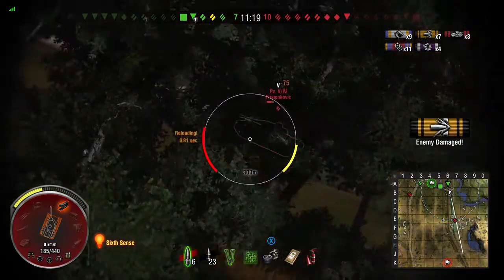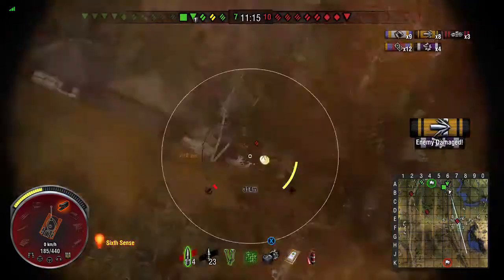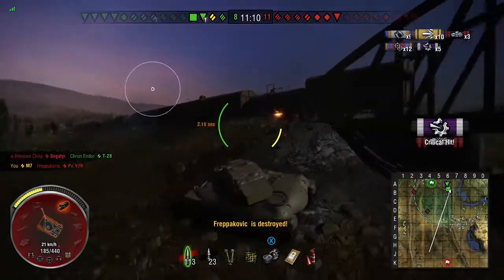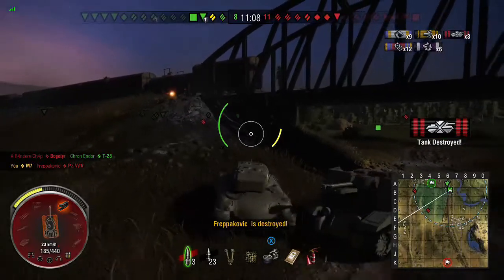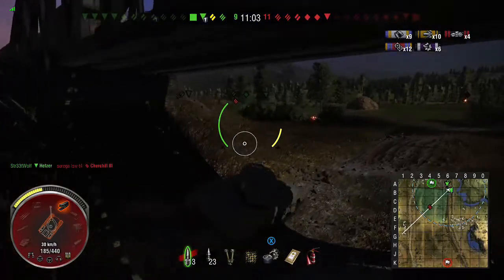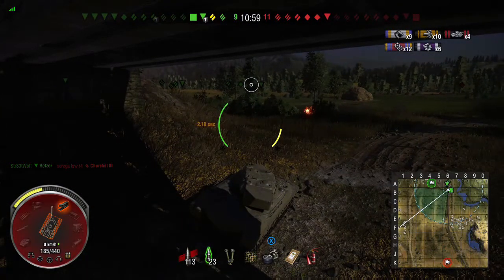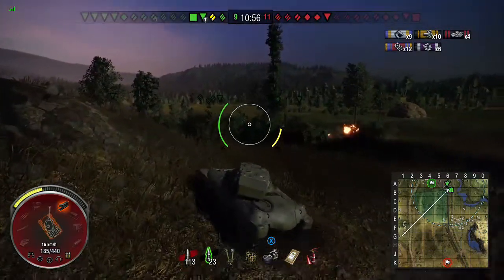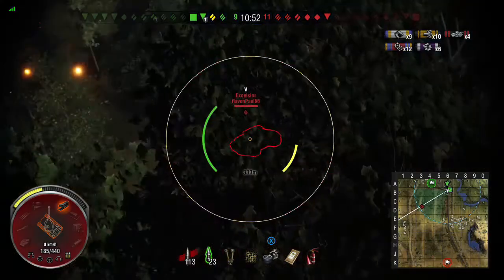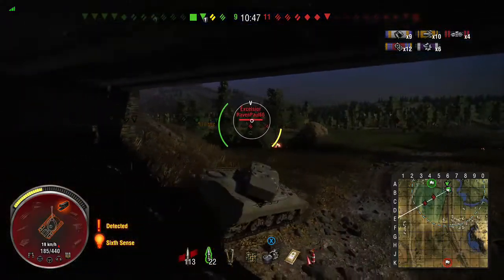When stationary, the aim circle gets quite small — you can finish off targets accurately. Ten penetrating shots and four kills at this point. It can hide without being spotted and spot from long distances — it's like a mini scout wearing a medium badge. On PC it's actually classified as a light tank; on console it's classed as a medium.